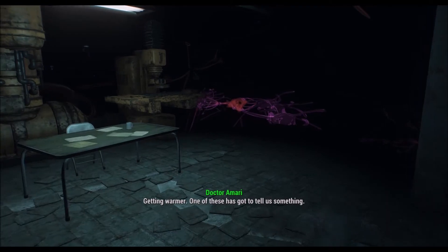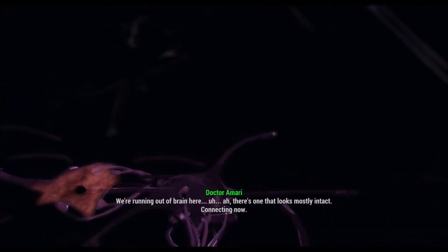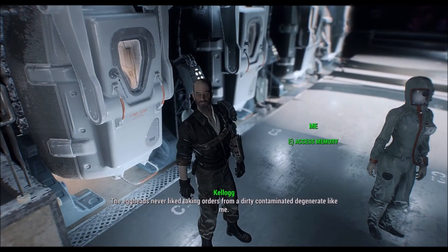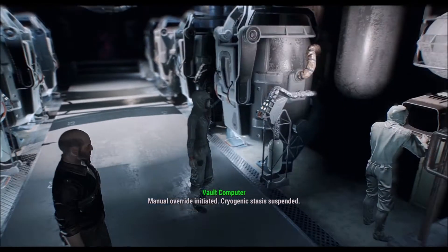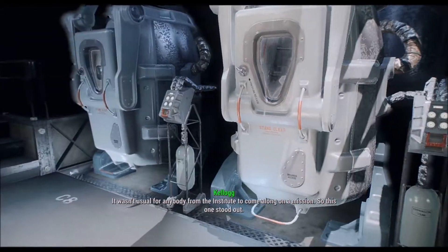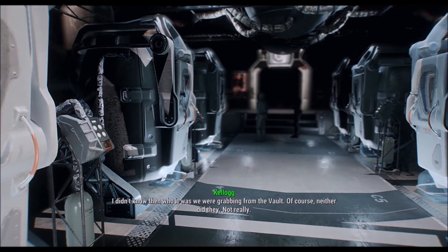We're running out of brain here. There's one that looks mostly intact - connecting now. Manual override initiated. Cryogenic stasis. The eggheads never liked taking orders from a dirty contaminated degenerate like me. But they needed me, and I made sure they knew it. I was now the Institute's main operator in the Commonwealth. If they needed something done, they came to me. It wasn't usual for anybody from the Institute to come along on a mission, so this one stood out. They didn't know then who it was we were grabbing from the vault.